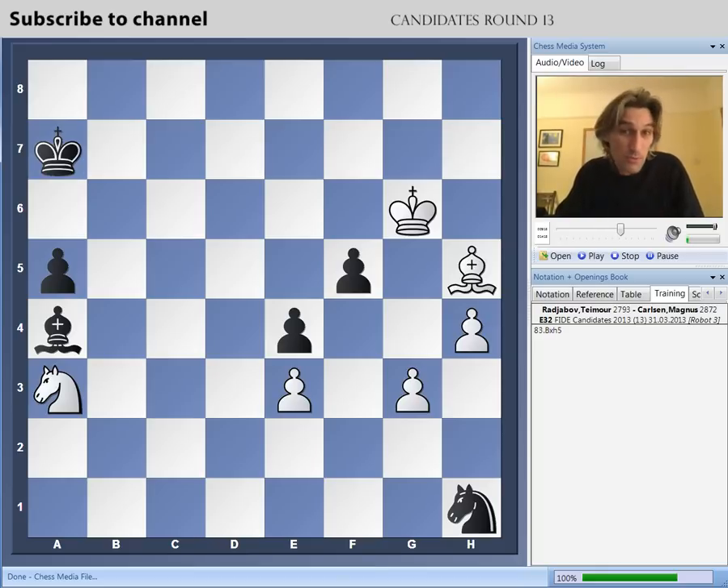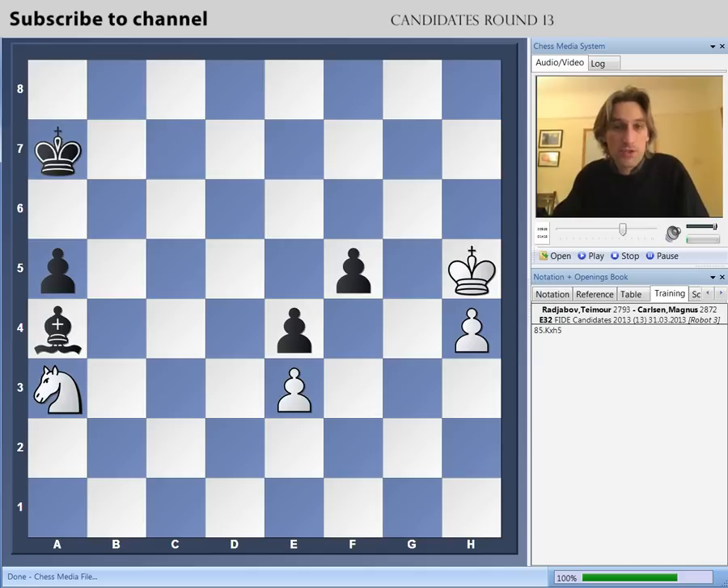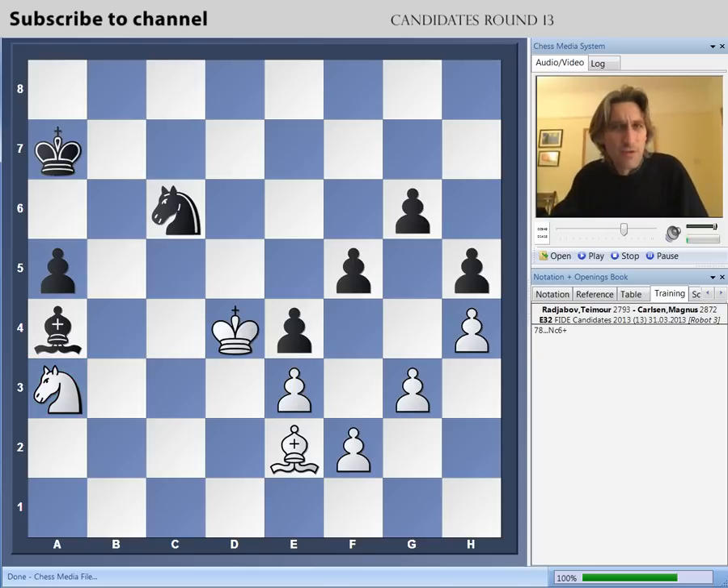For example, bishop takes pawn, knight takes g3, and remarkably it's a really curious coincidence — the white bishop has no decent square. All these squares are covered along the diagonal. You need to be able to move the bishop in order to advance the h-pawn. So king g5, but now you can just take on f4, and the knight won't be able to prevent the pawn from queening. A fantastic variation that Carlsen would have had to calculate — and Radjabov did as well.